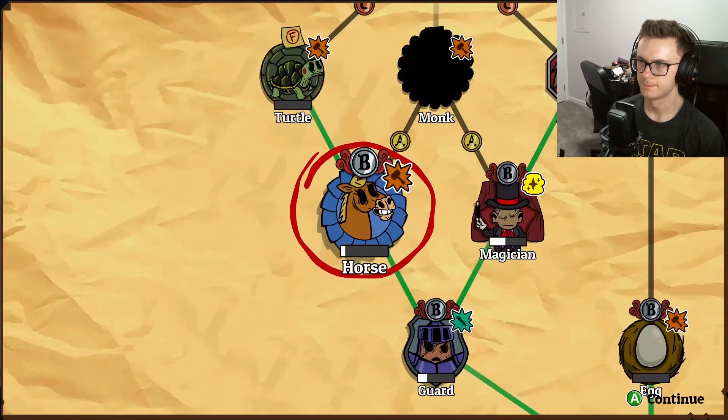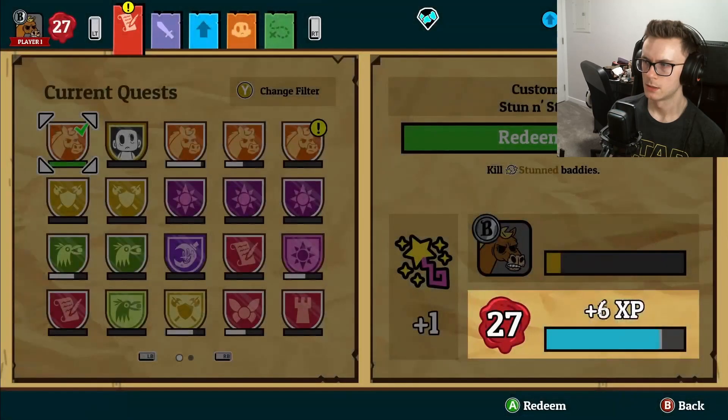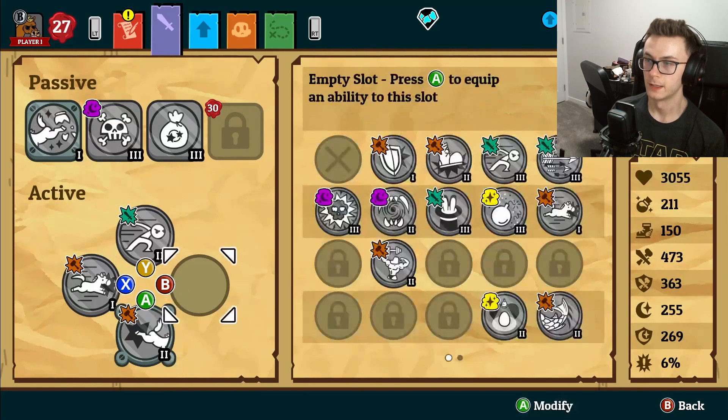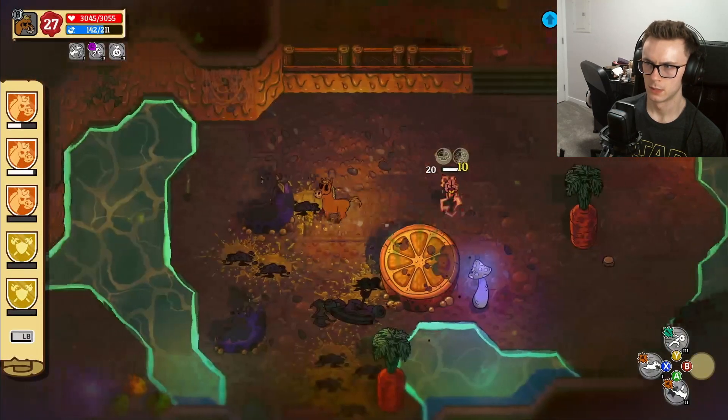B rank! Custom ability slot. Wait, what? Oh we finally unlocked the fourth attack, and we also just unlocked gallop for ten seconds without stopping or taking damage - like both, or one or the other?